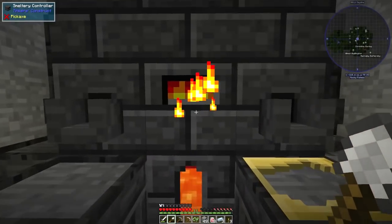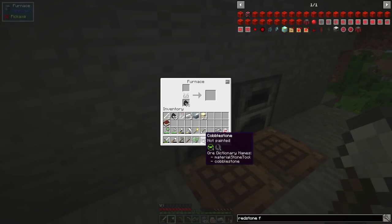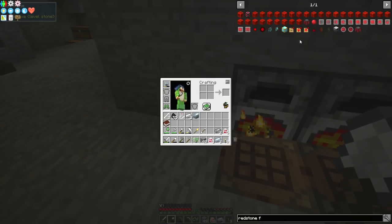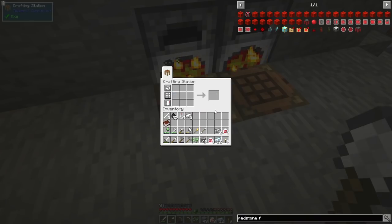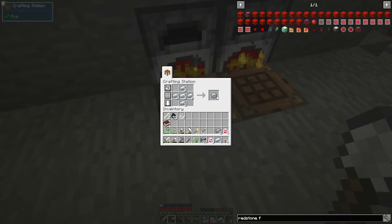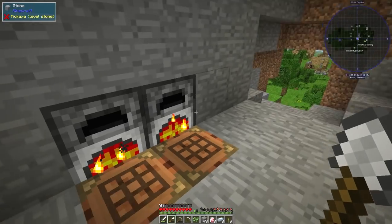Right, let's get this stuff sorted. We need to smelt up this sand to get glass. We need to make the machine frame, which is just glass, iron, and a tin gear. Tin gear is just made like that — that's easy. We can do that right about now, in fact. Let's make ourselves a tin gear. There's a tin gear — we just need the one for now. We can almost make the frame, so let's get our glass out of there.